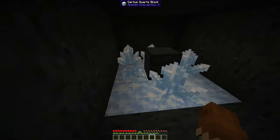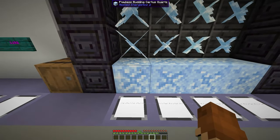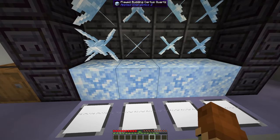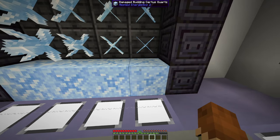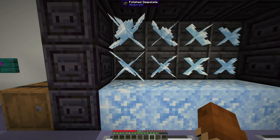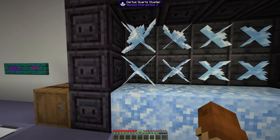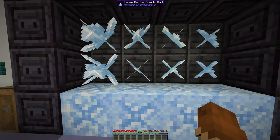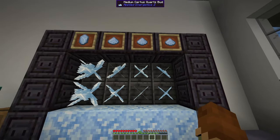Let's go over the different ones of these real quick. There are four different block types and four different bud types. You'll have flawless Budding Certus Quartz, flawed Budding Certus Quartz, chipped Budding Certus Quartz, and damaged Budding Certus Quartz. You'll also have four different levels of the Certus Quartz cluster: the fully grown one, the large bud, the medium bud, and the small bud.